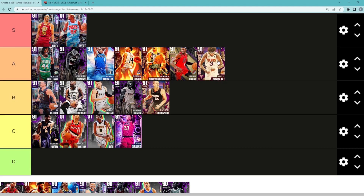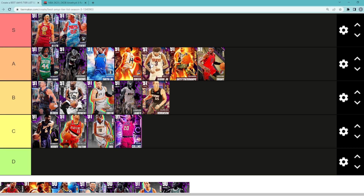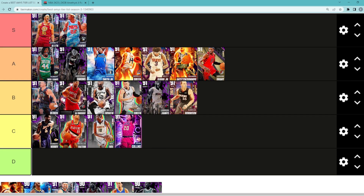Talking about Amethyst Kelly Oubre, I would say he's going to be in that A tier category — another really good Amethyst shooting guard/small forward, very similar to a guy like Gerald Green. Talking about Amethyst LaMarcus Aldridge, I would say he's probably going to be in that B tier category. I think he's better than Bulbul by a little bit — he's probably a better three-point shooter and a way better defender.